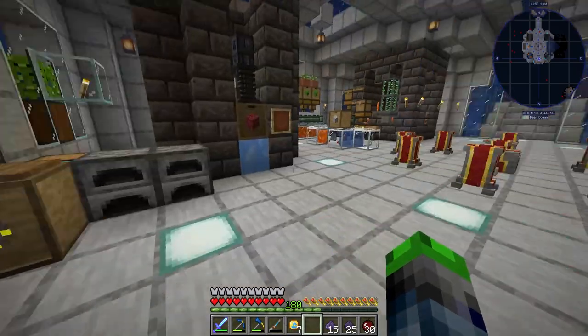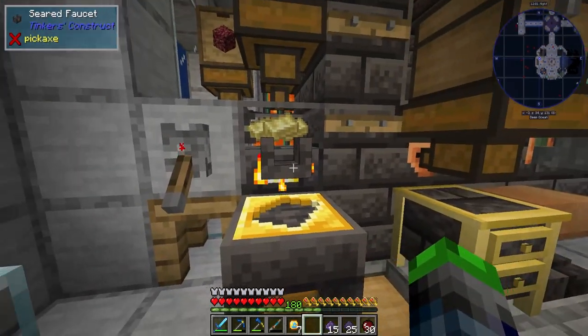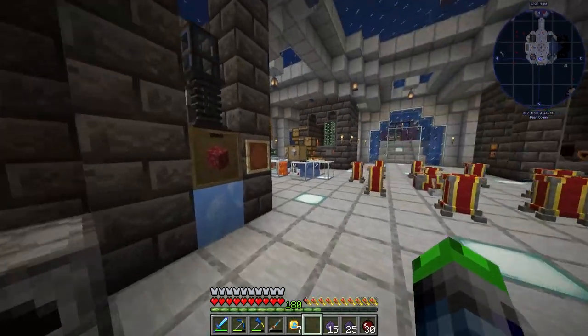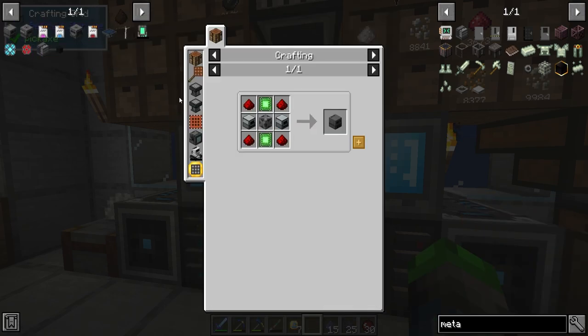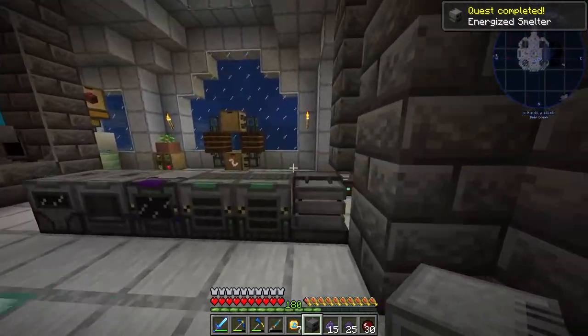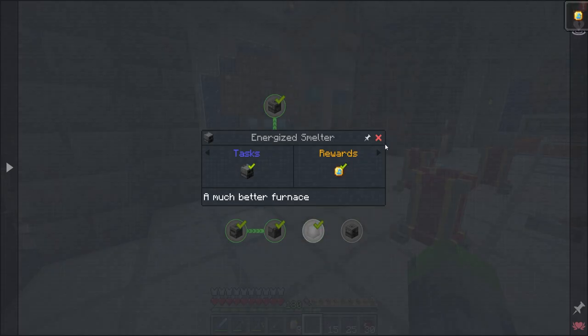Energized smelter — this is my favorite thing in the world. Redstone fernite, two of them — oof, that's expensive. We're out of electrum again. What are we missing? We need some bricks — we got the bricks. Energized smelter — just need one or four more plates. Check it out, we got six! This guy here — bam, that's made. This guy — bam, that's made. And the energized smelter — yes! Fast smelting the stuff. We can upgrade it to this tier as well.